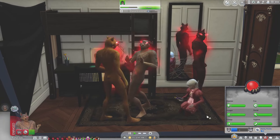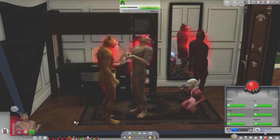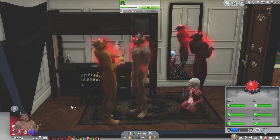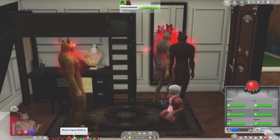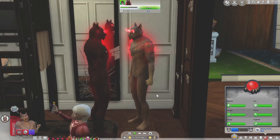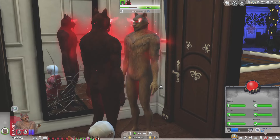It is the night of the full moon once again and our werewolves have transformed. I wanted to take a look at Master Eugene in his werewolf form because this is the first time he is transforming. He is a really cool gray and blonde wolf.